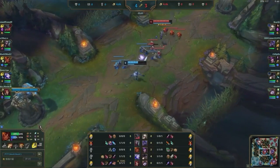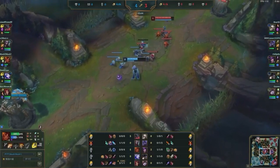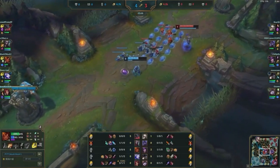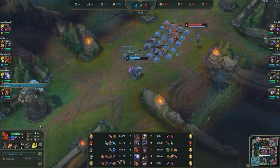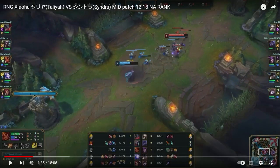Wiggling is the ability to go back and forth to pressure or relieve pressure from your enemy. This Taliyah just wanted to play safe in and out of the Syndra Q to bait it out — once she baited it out, she can play more aggressively or push the wave. Note that wiggling can only be used in specific matchups and usually should be done especially around the minions when the enemy walks up. The sidestep example can be used in more situations.